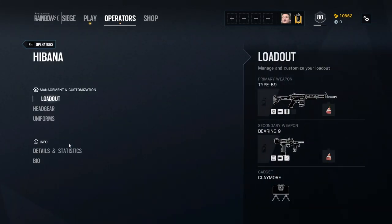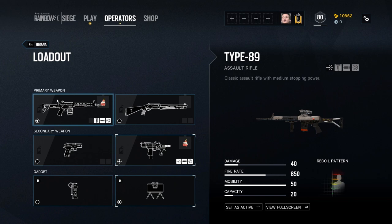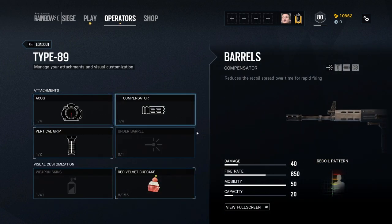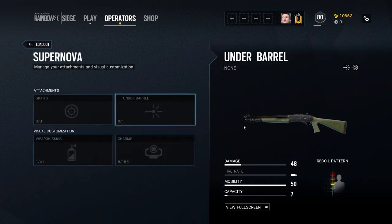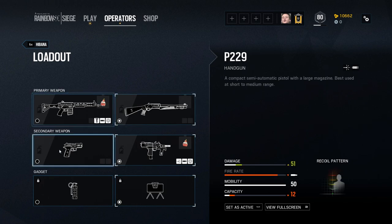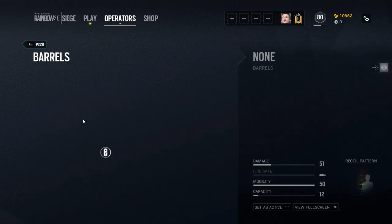For her loadout, she has the Type 89 as her primary assault rifle and the Supernova as a shotgun. I prefer the Type 89 nine times out of ten — why would you need a shotgun unless you're playing a CQB map or just prefer it? For newer players especially, I would definitely go with the assault rifle. There are some situations where the Supernova could work, but the Type 89 is the better choice.